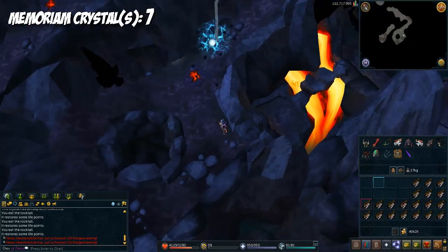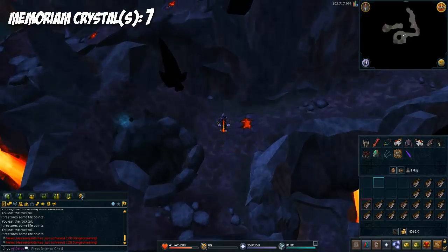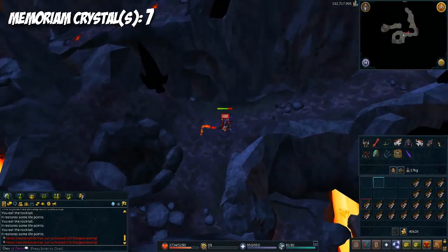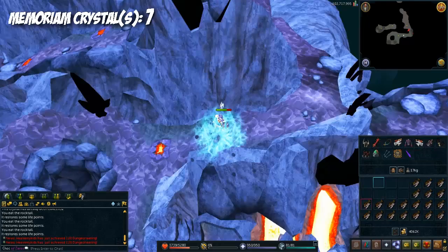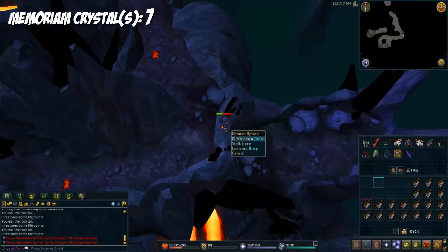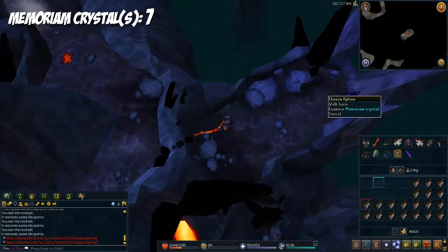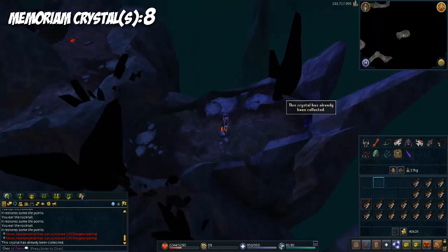Ignore everything to your left — there's nothing there. You're going to get struck by lightning but that's okay. Go down this drop right here and you'll find another crystal — this is the fourth one in the Approach.